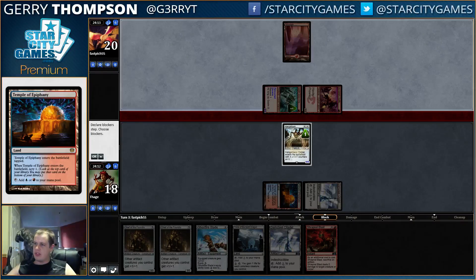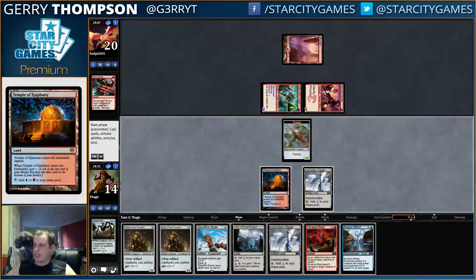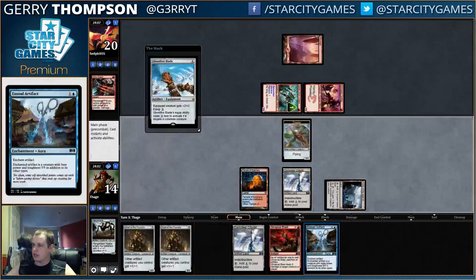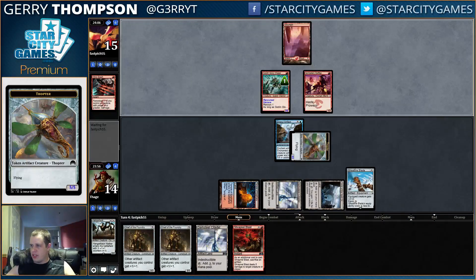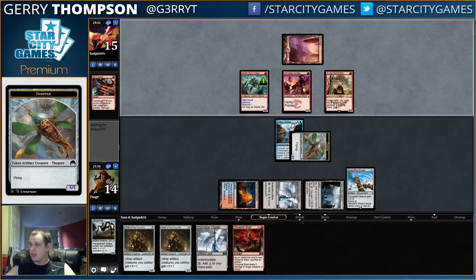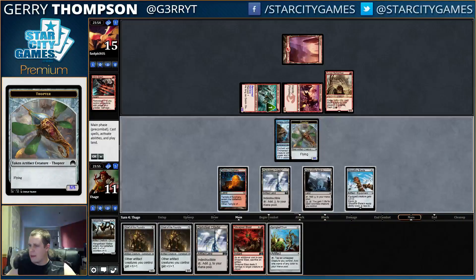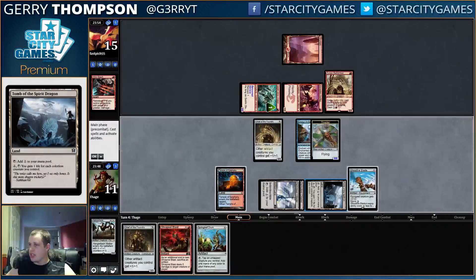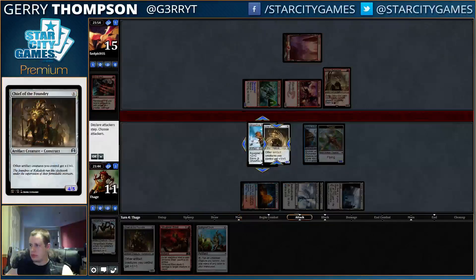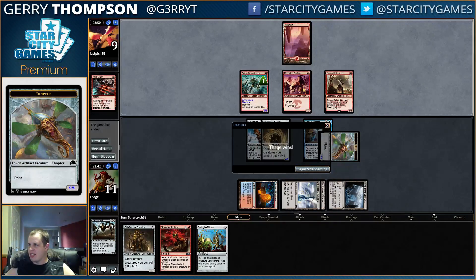We have zero blocks and probably pretty soon zero life points. There only has one land. All right, let's race — we are running with scissors, we even have the Shrapnel Blast. I think we might win this race, we're gonna have a four or five blocker. That's better than just gaining a life. Oh, this deck is stupid. It is just stupid. Game — that's it, can't do anything.